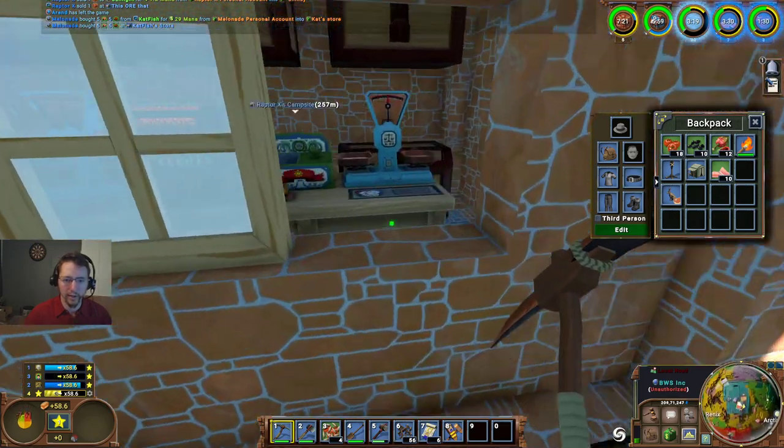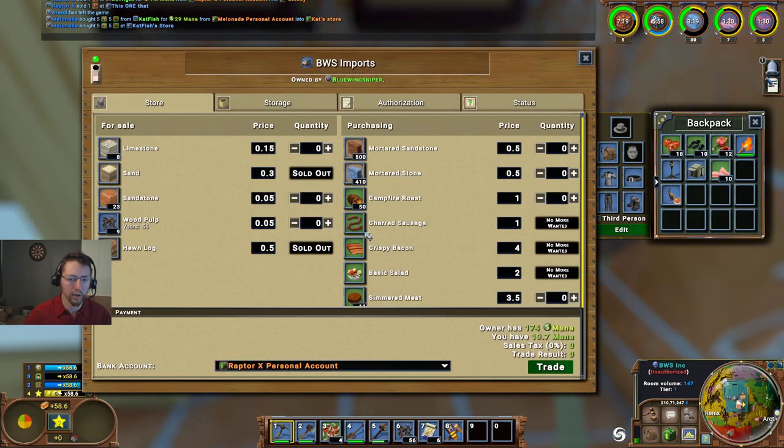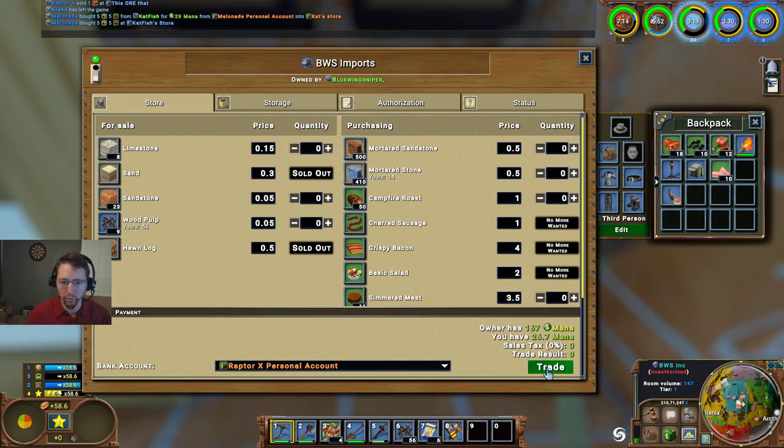There's the engineering, there's the imports. We're going to go ahead and sell our mordered stone there. We've got 14 - that'll bring us another seven.